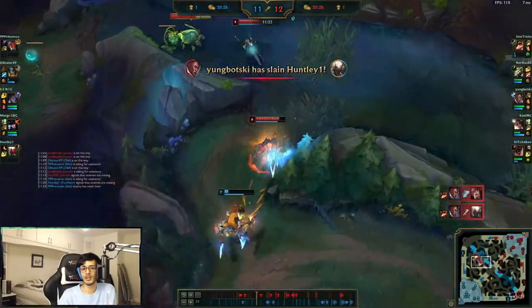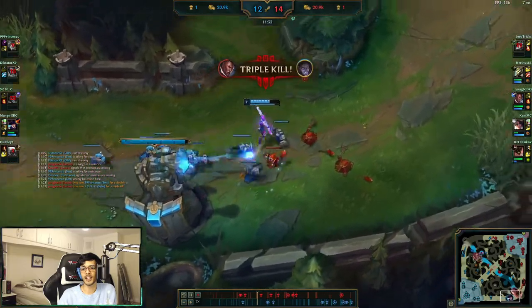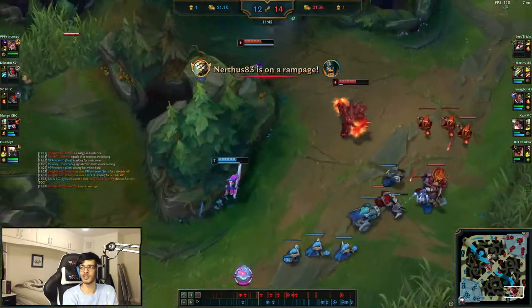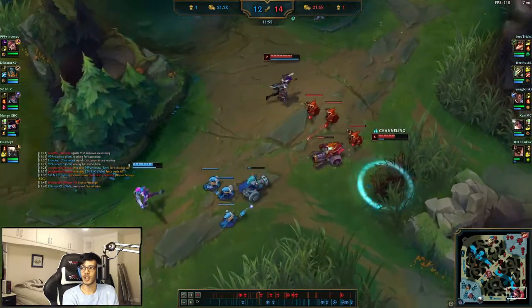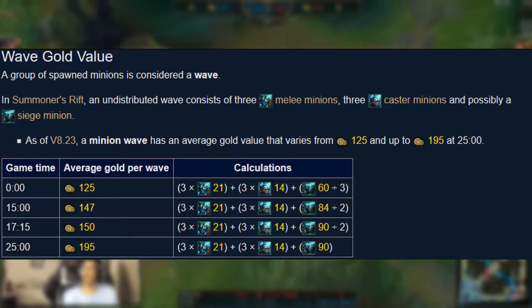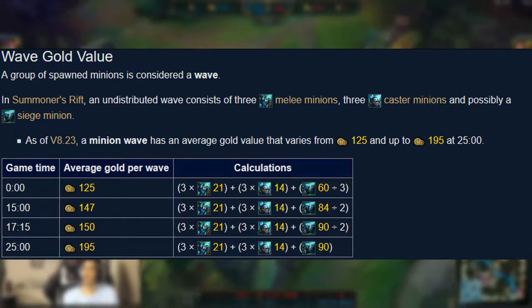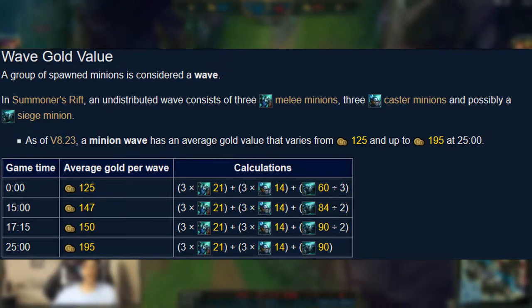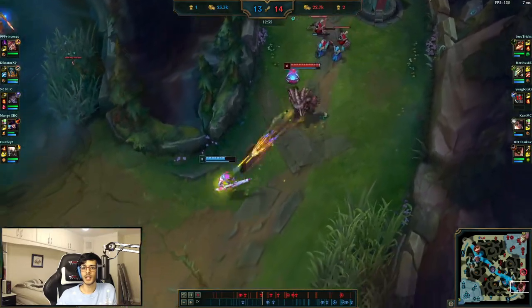Number one is CS is king. If you are looking to improve, there are few more important resources in league than minions. Most players don't stop to realize just how effective better CSing is. Looking at the wiki, even at the very beginning of the game, two waves of minions are almost worth an entire kill — not to mention they give much more experience than a single kill. The major reason solo killing your opponent can be so powerful is you deny them a tremendous amount of minion gold and experience.